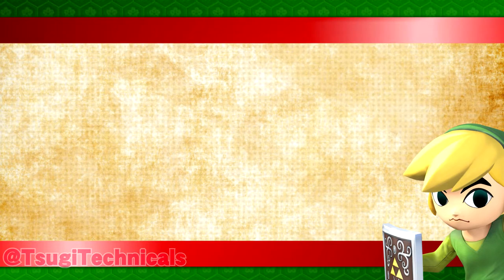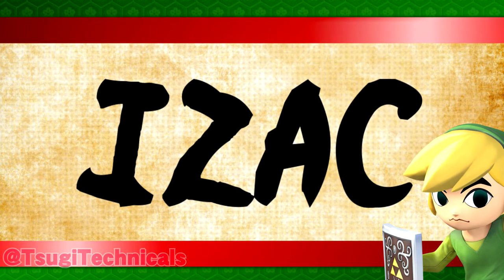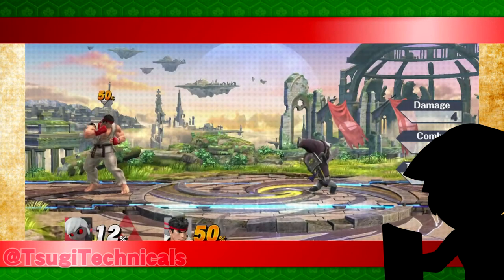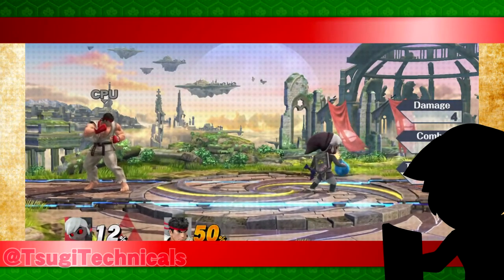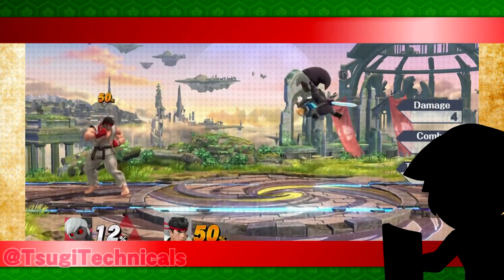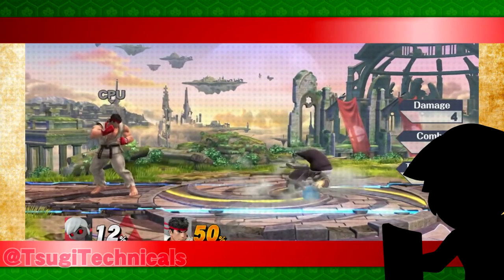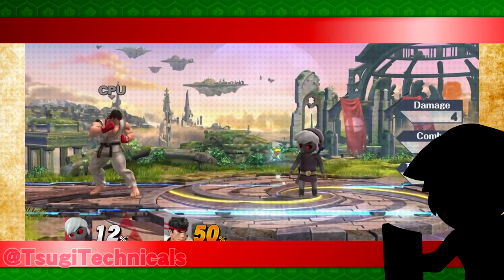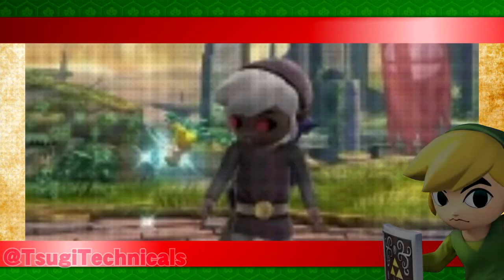Lastly, I'll be covering the technique known as Isaac, which means Instant Z-drop Auto-Cancel. This technique is probably the easiest to find applications all throughout neutral. When performed correctly with an item in hand, it will be Z-dropped at the end of his jump squat animation while simultaneously cancelling the following tether, allowing for a diverse option select.